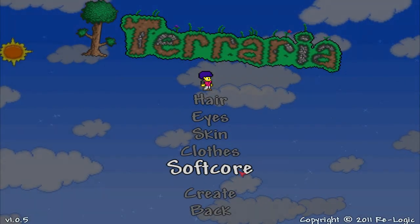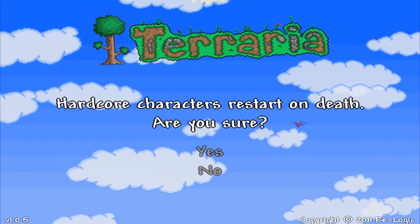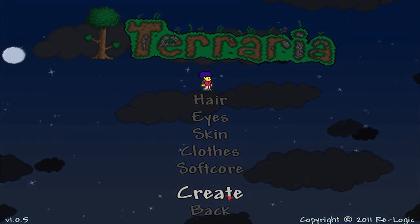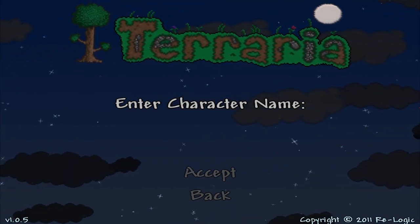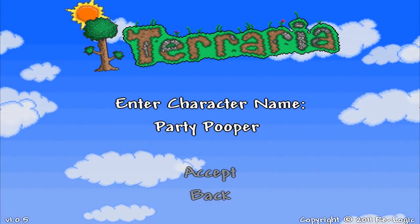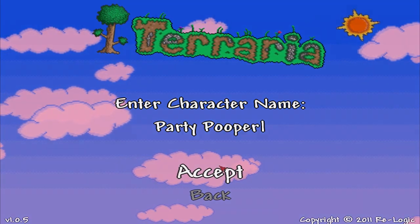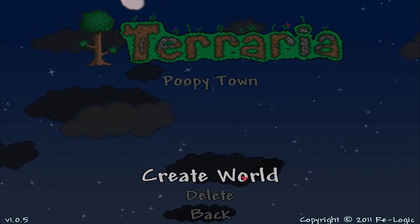Let's restart on death — no, I don't want to do that, that's too hardcore for me. Character name — let's just call him Party Pooper. I also use that name in Call of Duty Black Ops. I like that man, Party Pooper. I am the Party Pooper. I just think it sounds cool — I'm weird. Create.